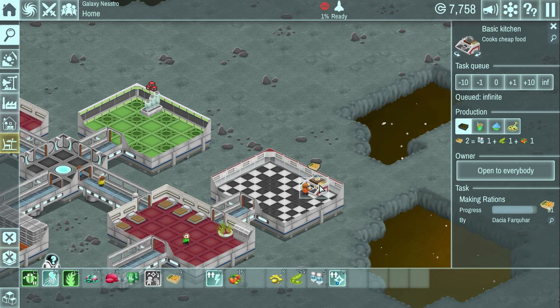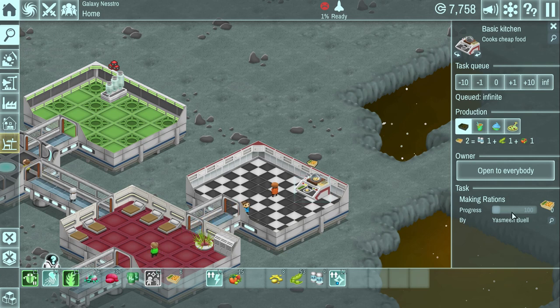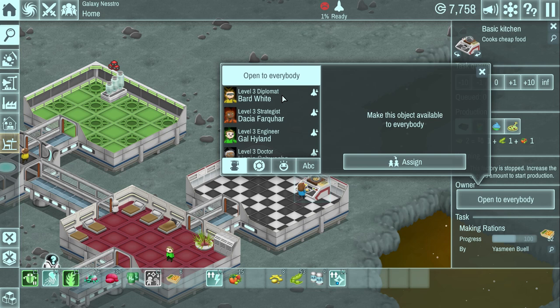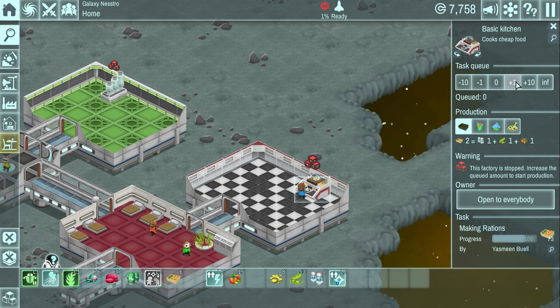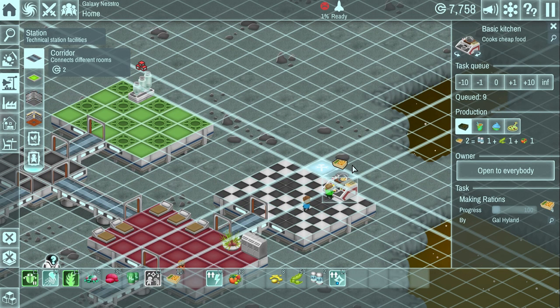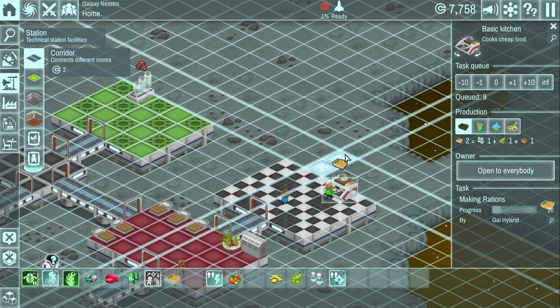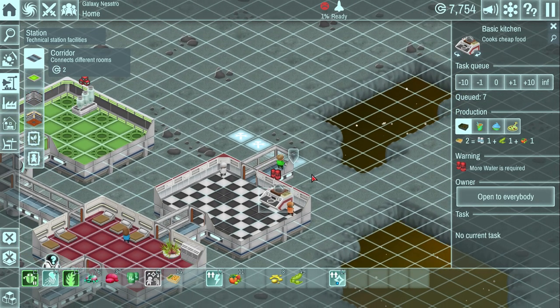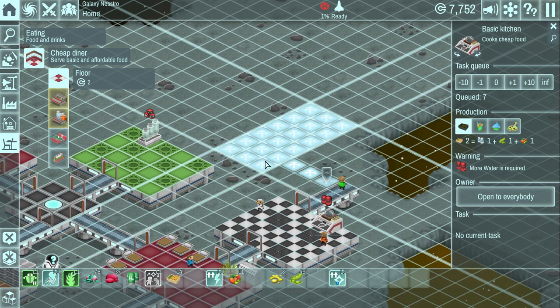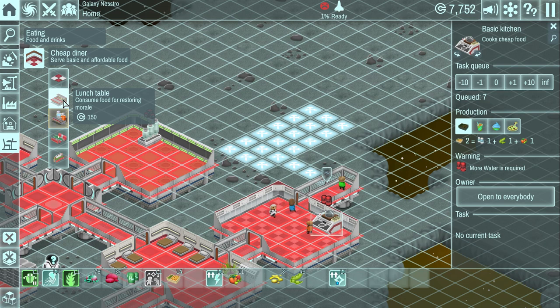Somebody's going to make the food now. The issue I had originally was that nobody would eat the food after we made it. This is open to everybody — you can assign certain objects to individuals so only they eat there. What we actually need is a cheap diner. Let's put a little corridor here and build up a diner. And when they get over there, we're going to have them build a cheap diner. Then inside the cheap diner, we can put the lunch table — that's where they consume the food. I think.